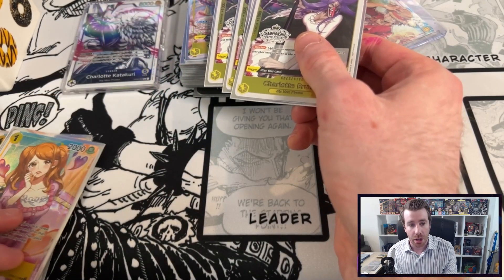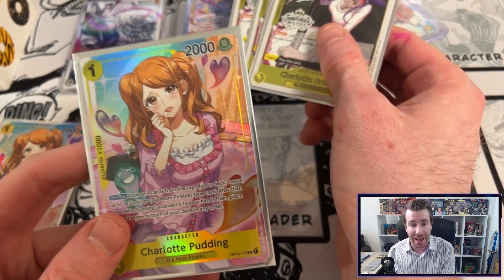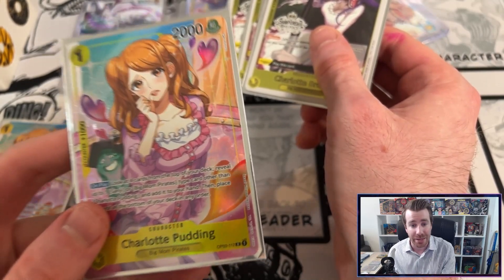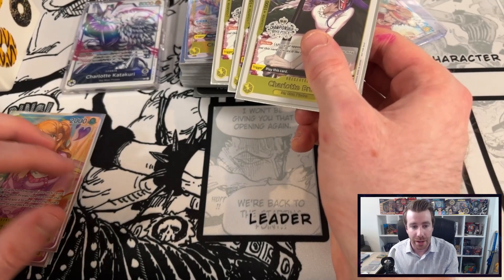Primarily when I play this card I want to use it to grab a 10 cost Big Mom if I don't already have one or two in my hand. Otherwise I'm grabbing things like 2k counters if I need to defend, or a Pero Sparrow if I don't have a good follow-up play the next turn.